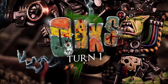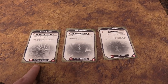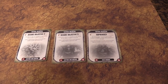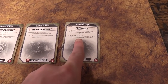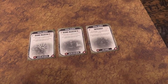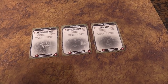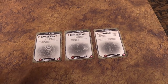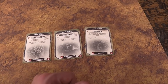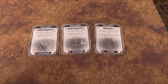Steve's objective cards are revealed: Secure Objective 2, Secure Objective 5, and Supremacy — hold three objectives. Previously these were worth a variable D3 victory points, but we just play them as always worth the average of two — fixed, not random — because random VP felt bad. Steve nominates the hidden ambitious surge objective. We proceed to the Command Phase.